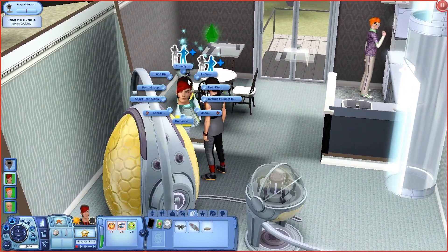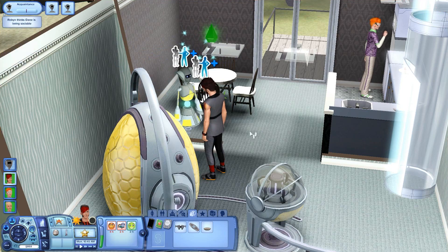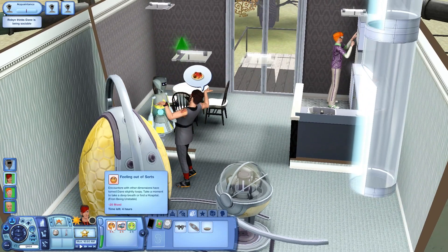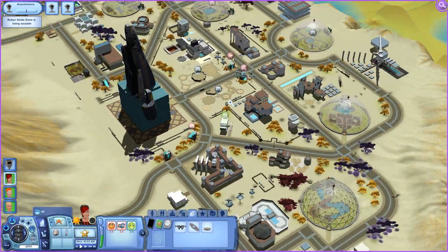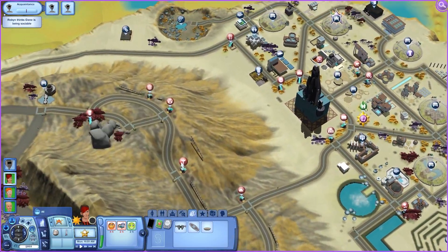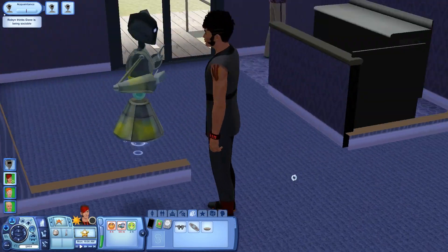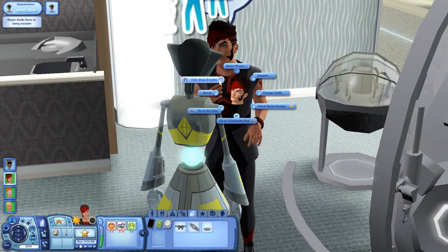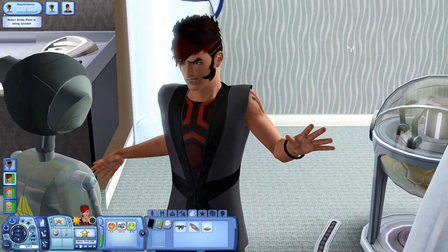I'm trying to have Dane talk to Robin because he's always mean to her and I'm trying to get them to become friendlier with each other. Their relationship status is terrible — they're slowly becoming enemies. Also, he has a moodlet called Feeling Out of Sorts. Encounters with other dimensions have turned Dane slightly loopy. We could go to the hospital and be admitted for instability, but I don't want to do that.